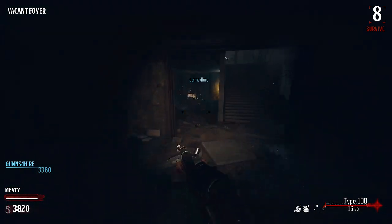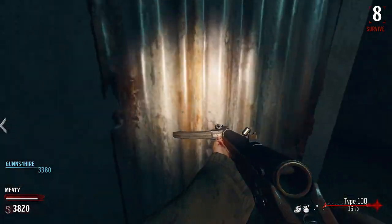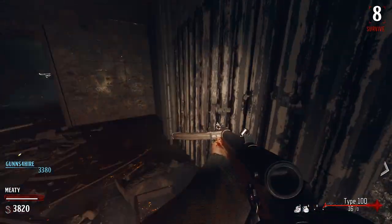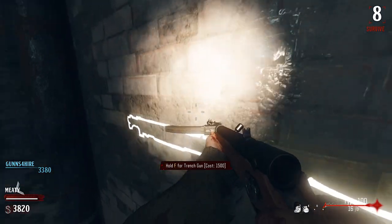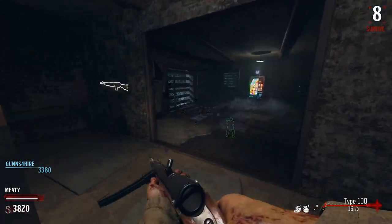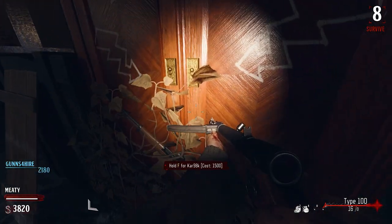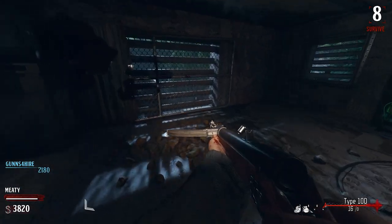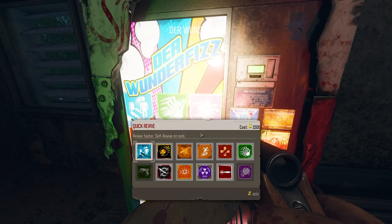Thompson — I'll take it. There's an SVT here. Where are the primaries? Trench gun, and a wonder weapon thingy. They got a BAR on the wall. Kar98 for 1500.